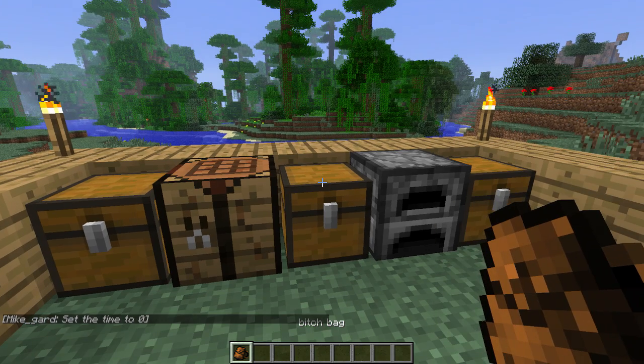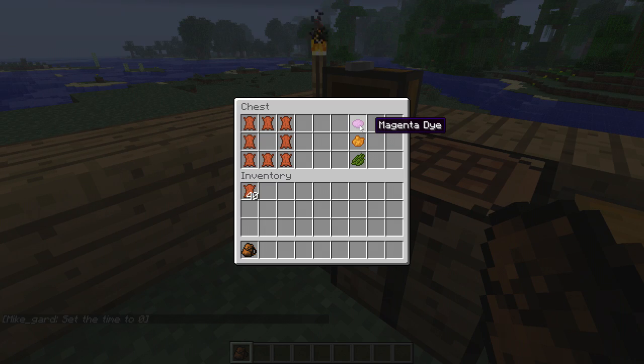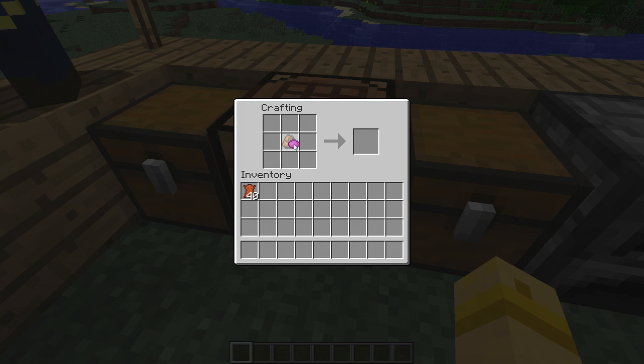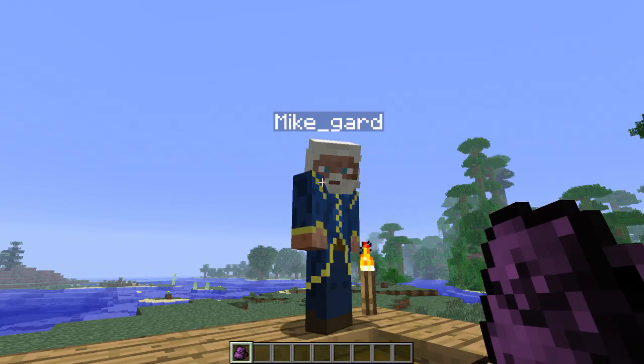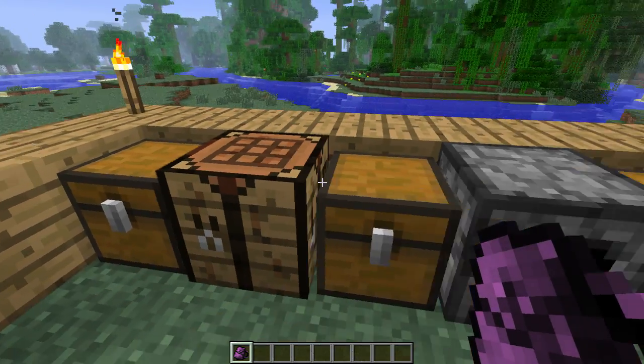Now if you want to make this a different colour, we've got three dyes in here. You just pick whatever you want — any dye will work. If you put them both in the workbench together it should do it. Now you've got a pink satchel there — that's how Tim rolls with the pinkness. You can do that with every single one, different colours, whatever you want.